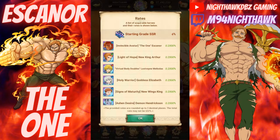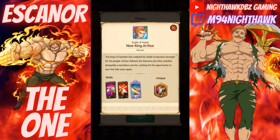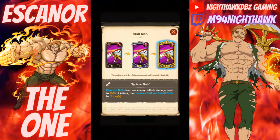That's The One Escanor. We also have the green new King Arthur, and we can get Arthur for free through special missions — I went over that in my previous video. His first skill, Typhoon Slash, removes a buff from one enemy, inflicts damage equal to 360% of attack, then disables buff and debuff skills for two turns. That's the gold card and it's pretty good.